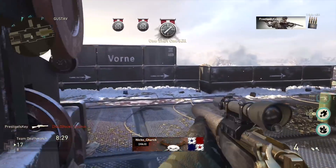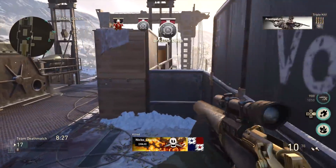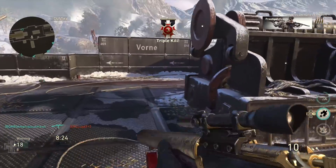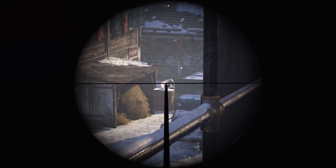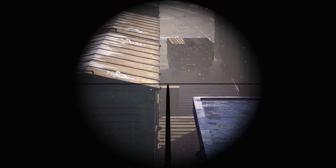There were a couple of close calls — people were sniping back at me. And of course, when you're playing on a map like Gustav Cannon, snipers are going to be your best friend, especially if you take over the cannon and you have control of that with your team.